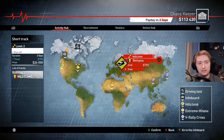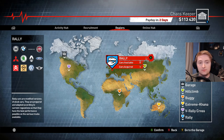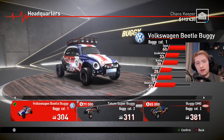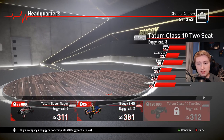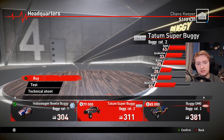Let me show you guys how the activity hub works. Recruitment is how you hire people for your crew — it's not my favorite thing, managing all that side menu stuff, but it can help. The dealers section is where you buy cars. I'm not very happy with the buggy I'm dealing with — this Volkswagen is a great little car and handles well, but it does not do well as soon as the difficulty ramps up. We need to upgrade to something more powerful.